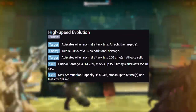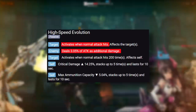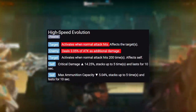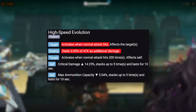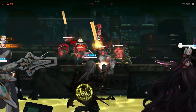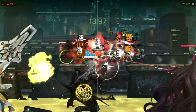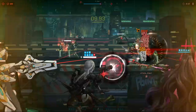Moving on to her Skill 1, High Speed Evolution. This ability activates when a normal attack hits and deals 3.05% of attack as damage. This used to be 0.76% of her attack, so just like her burst, this ability also got a pretty significant increase in damage. A very important thing to keep in mind is that this effect is a separate instance of damage, which means that this can actually crit. So any buff that Moderna has will also increase the damage for this ability.